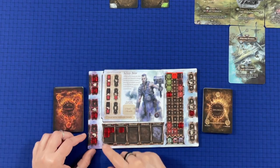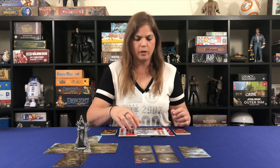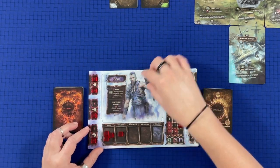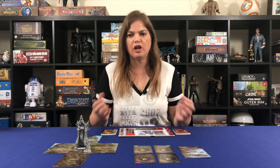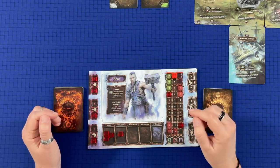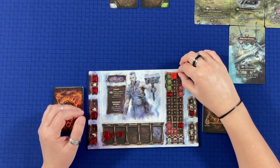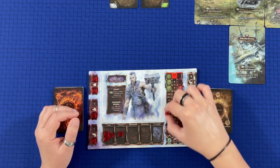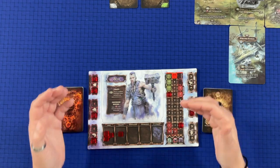He starts with three food and one wealth, marked by placing three cubes on the food tray and one on the wealth track. We are a local smith, and he has an ability of crafting, though it won't really come into play. What will come into play is his disadvantage — every character has one. His is a festering wound: lose one health every time you become exhausted. He starts at full health of nine, full energy of six, and no terror. If energy drops into the red, he becomes exhausted and that festering wound deals damage.